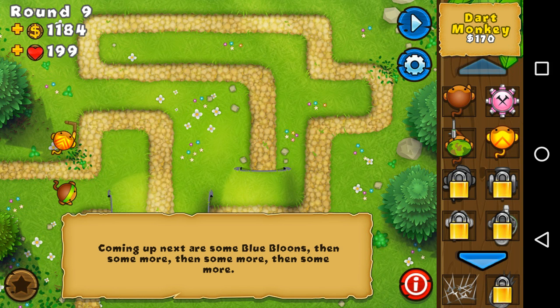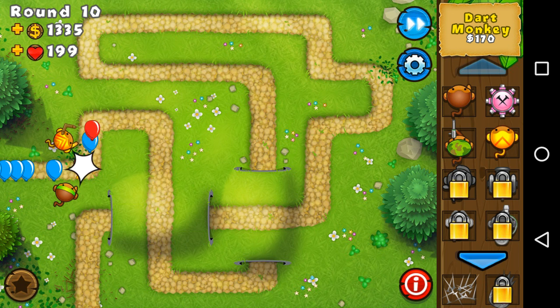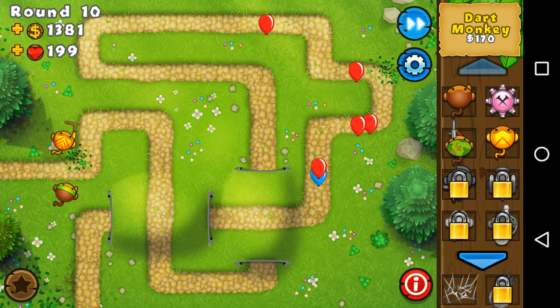Every time you should use your build — as you keep going to more rounds you'll get more stuff unlocked like more towers and things like that. Here's just round 10. It doesn't get that hard until like round 100, so I'm not the best but I do know a lot about it — that's why I'm doing a walkthrough.